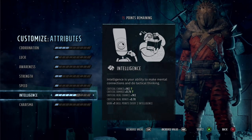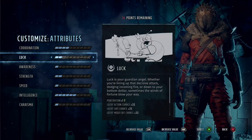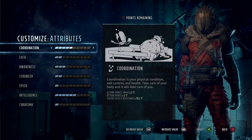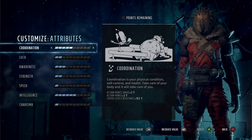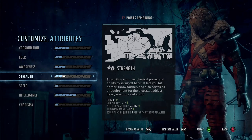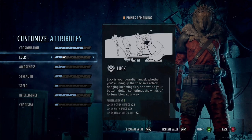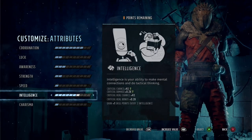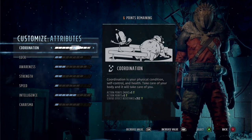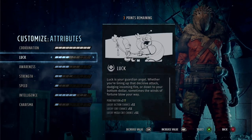Anything to do with crit is always worth investing in. With sniper rifles, awareness is absolutely great, and luck is really really good too. These things just help you shoot a little bit better. If you want him to have two shots, coordination has to go up to 10 - with a sniper rifle you need max coordination for a two-shot.